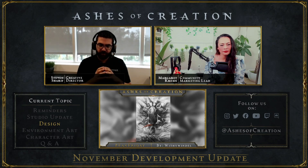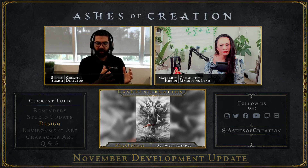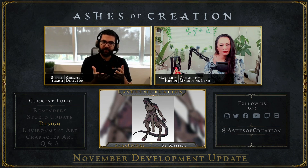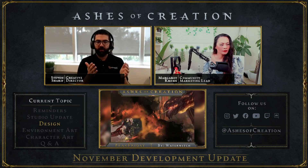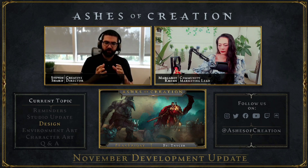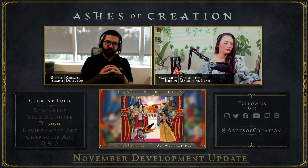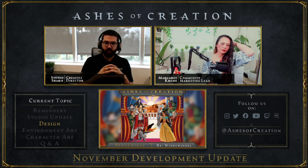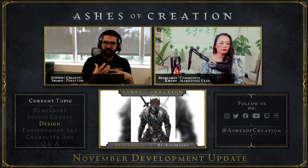A lot of the discussion has been revolving around how the camera perspective works from an action and non-action based perspective — tab target versus action. There's a lot of discussion about what unifying that approach might look like, or continuing to offer two modes, how that's going to share across abilities. We've discussed giving players the opportunity to spec into more action oriented skills versus tab targeting skills. There's some prototyping that is going to be explored that allows for skills to have a dual purpose in that sense, potentially.